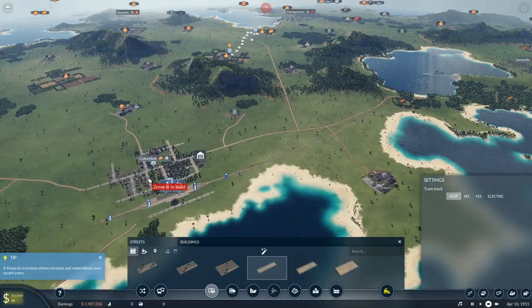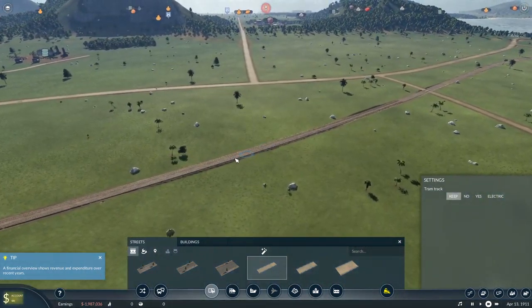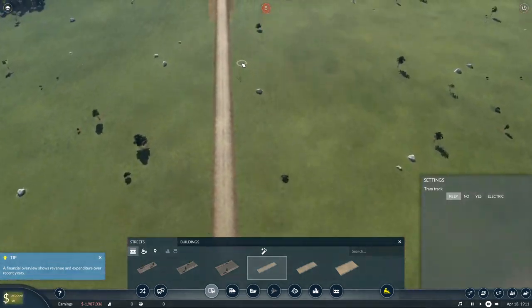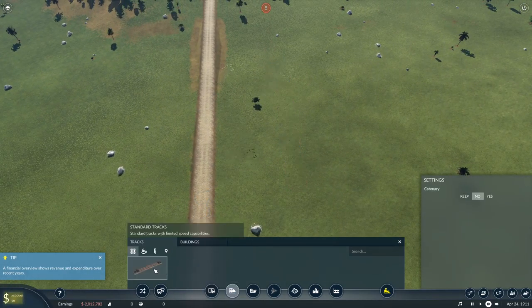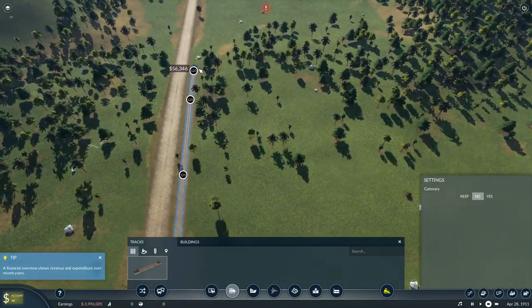We're going to have the line come along and go right through here, but we're not going to worry about that right now. We're going to be more concerned about this Y that we're going to create, because I want to start getting food from the transport over here to start growing Columbia City.